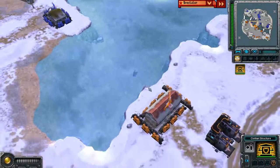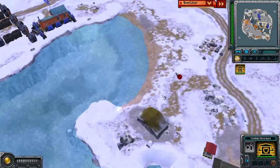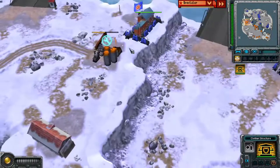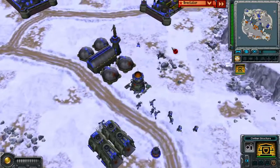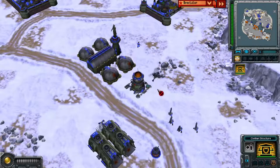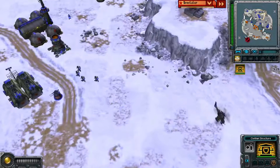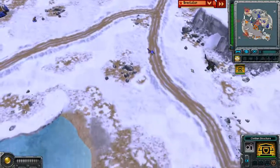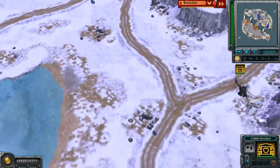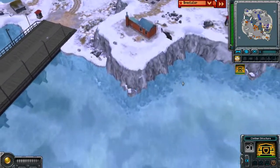A bear just got taken out in the water from a garrison. The target is still at about half health with units still trying to shoot it down. Twin blades are now on the field going to pick up some units and drop them off at a key location. Following that twin blade — it looks like he's going to try and get into the back of the base or support the current area.